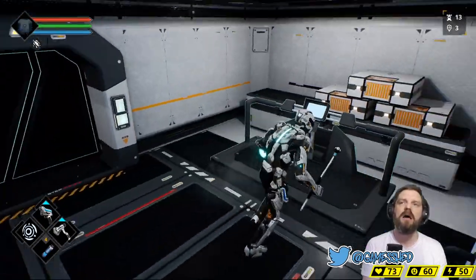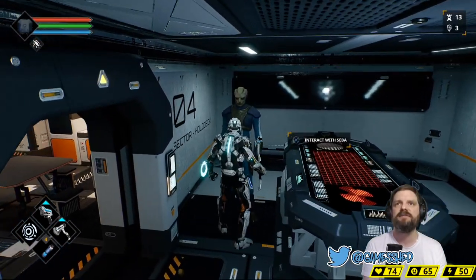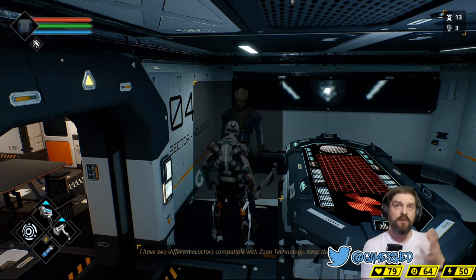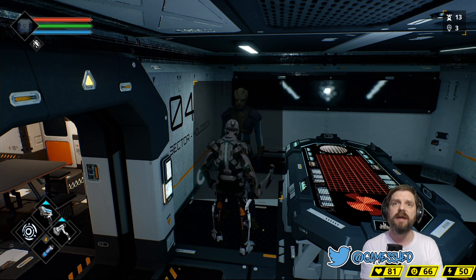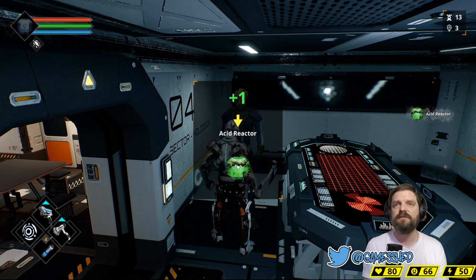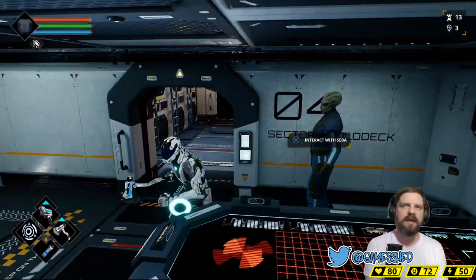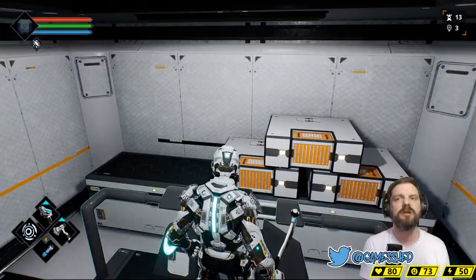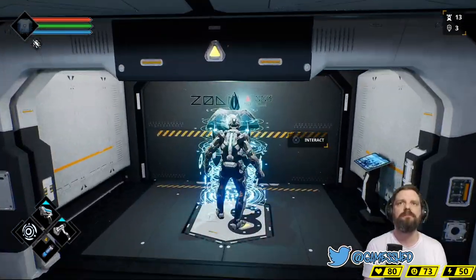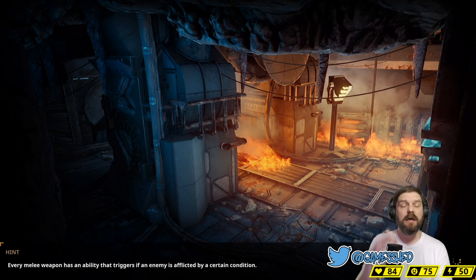I've pretty much maxed out my nanites — I've only got 13 left. Let me show you one more little secret: by chatting to this crew mate he will give you a couple of reactors. These reactors are elemental items — acid and fire — that you can apply to your suit for better resistance. Don't worry about that screen yet; it can all be explained in another video.